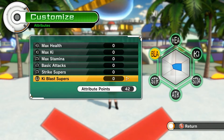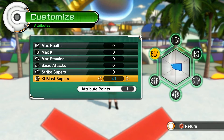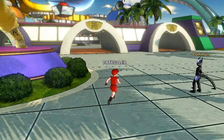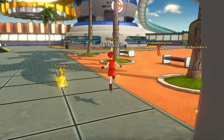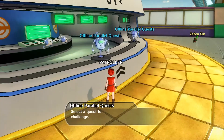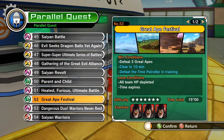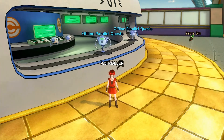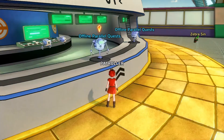What that does is it maxes your attribute points all the way up to 100. So as soon as you get through that, you're going to raise the Ki Blast Super all the way up to level 100. This allows you to play the endgame — the high experience and high money battles with parallel quests on your low-level character. So you can keep leveling her up, because it's only her — you're not picking a male.